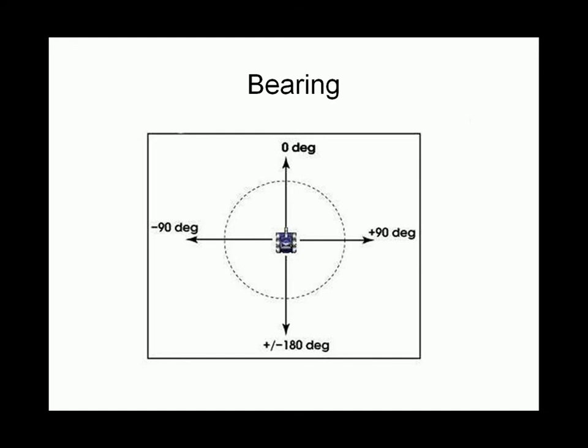Bearing is different to heading because bearing refers to where the wall or enemy is relative to you. If the enemy was to the right-hand side of you at 90 degrees, we would say the enemy is plus 90 degrees. If the enemy was to the left-hand side and 90 degrees away, we would say the enemy is minus 90 degrees. You use bearing when figuring out where the enemy is, often in conjunction with where you're facing and where your gun is facing, so you can turn your gun towards the enemy and destroy them.